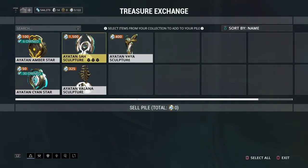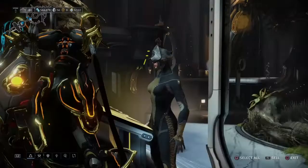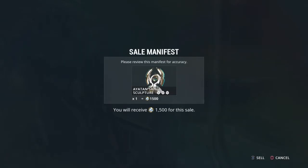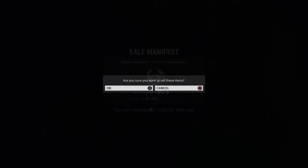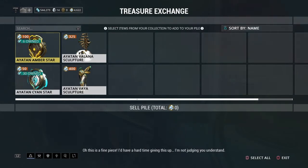There we go, so 1,500. Shall I do it? Yeah, let's do it, let's sell. And the NPC says: 'Oh, this is a fine piece, I'd have a hard time giving this up. I'm not judging you, understand - I mean, you must really need that Endo.'